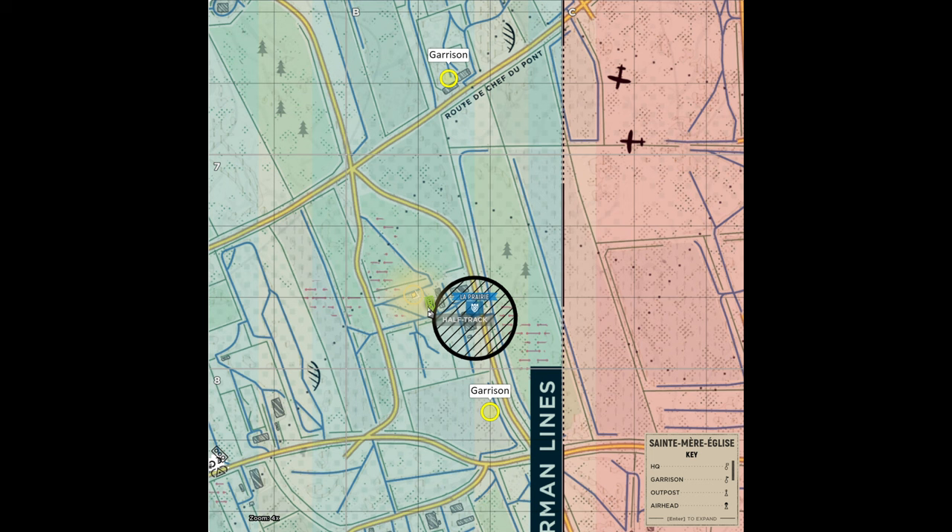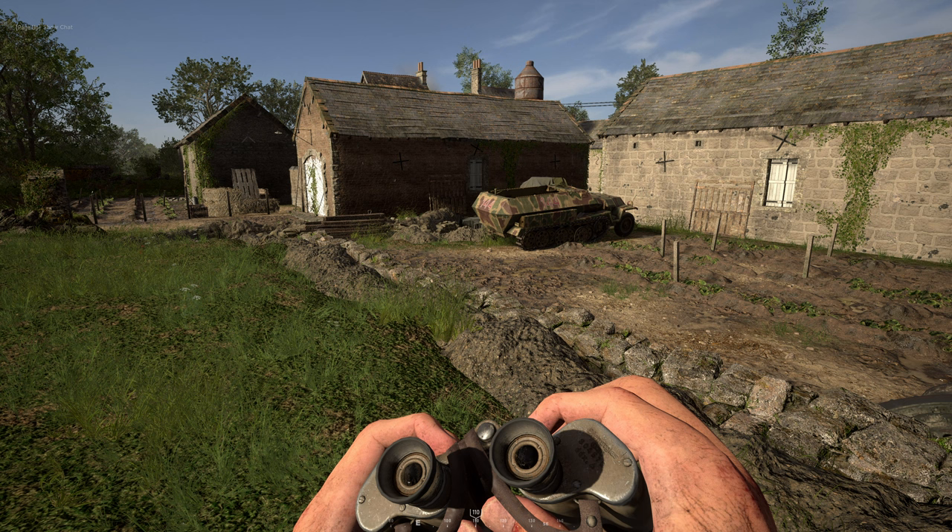Placing a half track in or near your defensive point will allow your team another place to spawn while also allowing your other garrisons to be closer to the point than they normally would be if you had a garrison placed inside the point. Something to keep in mind while on defense in an offensive mode match — here is where I placed it from the ground level. Notice it's not out in the open, but behind some buildings and near some cover.